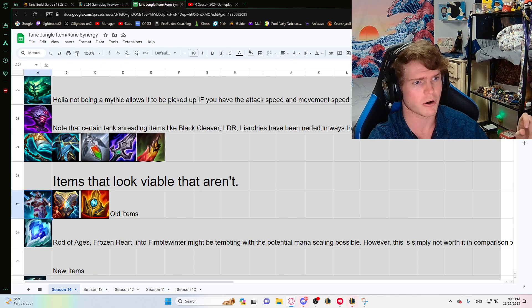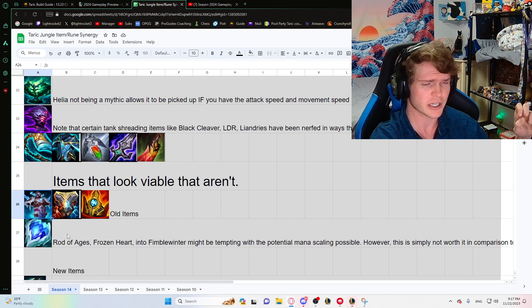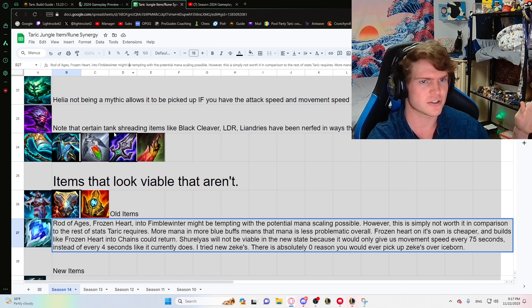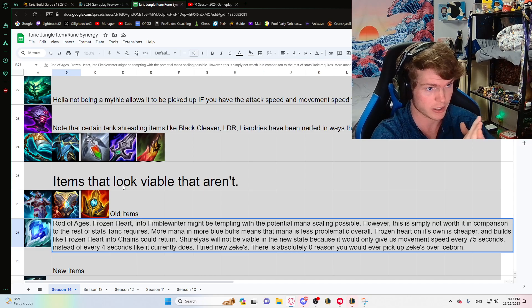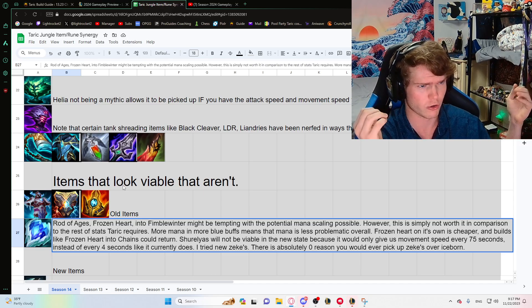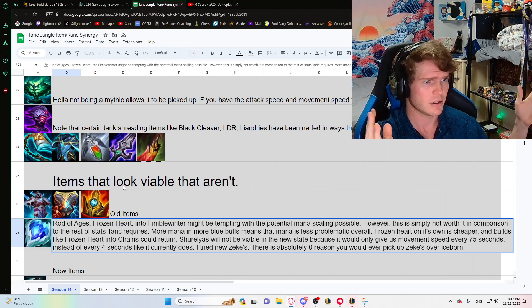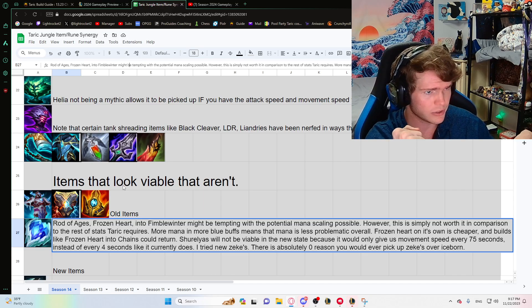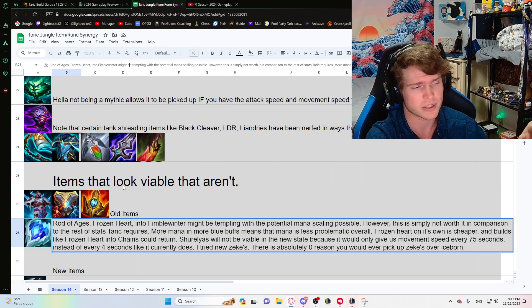Items that look viable but aren't: Fimbulwinter is not good on Taric, especially in the jungle. Building Rod of Ages, Frozen Heart, and Fimbulwinter for mana scaling might be tempting, but when it comes down to it this experimental build isn't worth it — you need other stats far more important than weird mana scaling, especially in the jungle where you don't even require mana because of so many blue buffs.